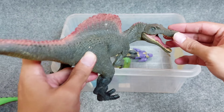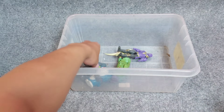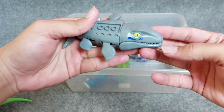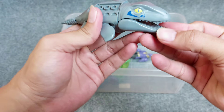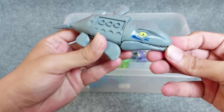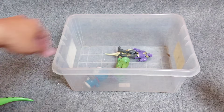The next one is Mosasaur — this is a Lego Mosasaur. It has yellow eyes and the dominant color is gray. It looks like a shark. So awesome!